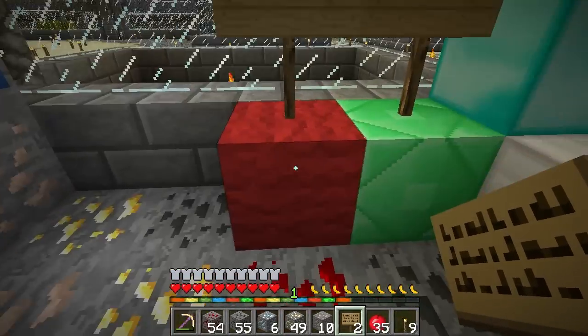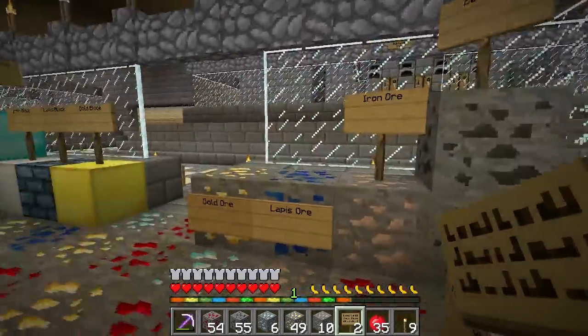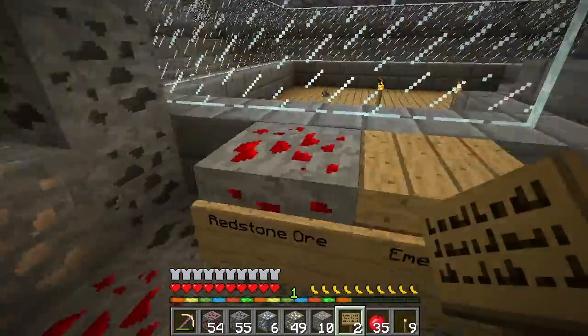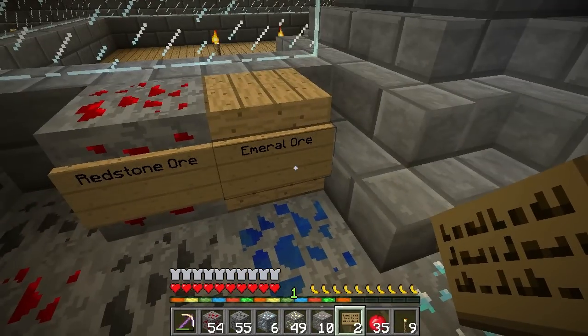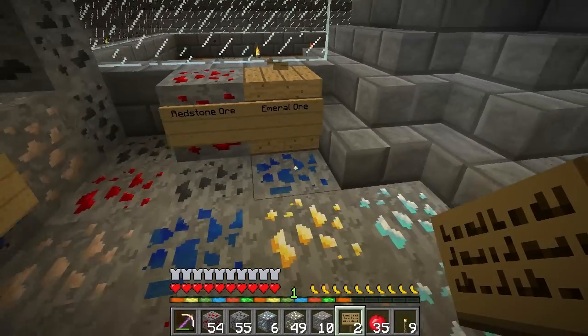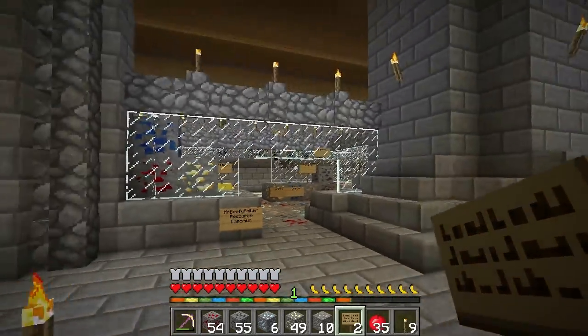And the red block coming soon. So he used red wool, so I use red wool. And over here we have gold, lapis, iron, coal, redstone. And our failed attempt to get an emerald ore. Well, I'll replace that sign when I actually get the emerald. Because that's the only thing that's missing from here. So it looks pretty good. I think that looks a little bit better.